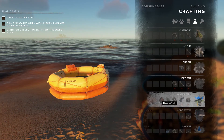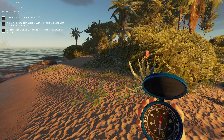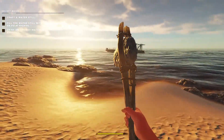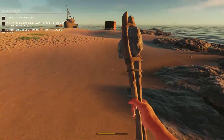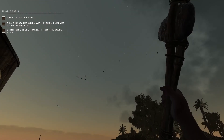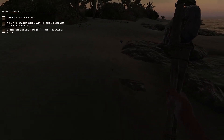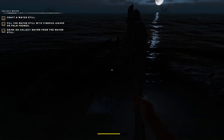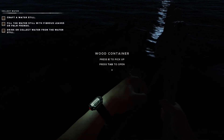Now we need to craft a water still — for that we need a coconut flask, palm frond, lashing, cloth, and three rocks. This is the thing I found tricky last time, purely because I'm a noob. You need cloth, which can be found washed up on shore, but I wasn't finding any. I'm going to have a little run around. Oh, here's a chest — this could have one! Yes — we can pick up the whole container, which I love.